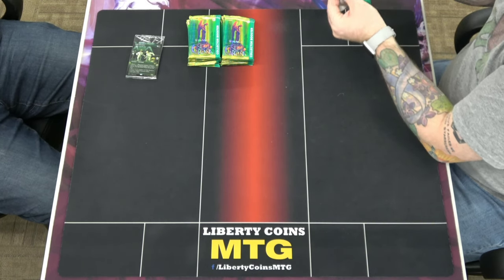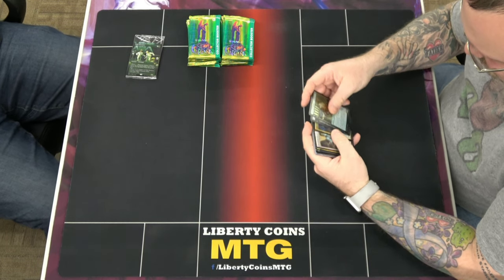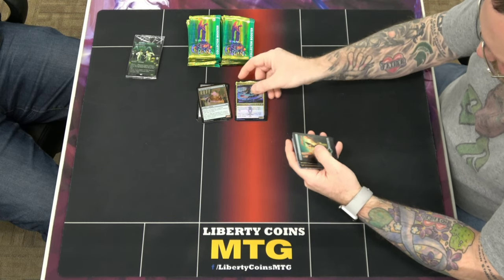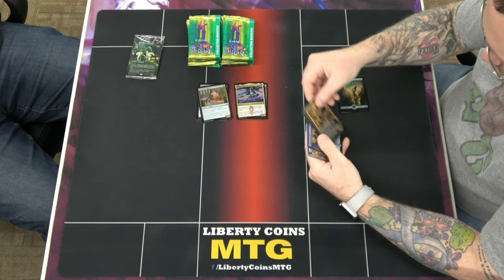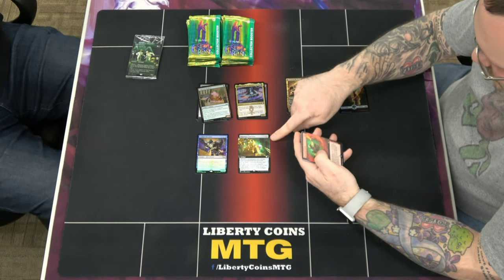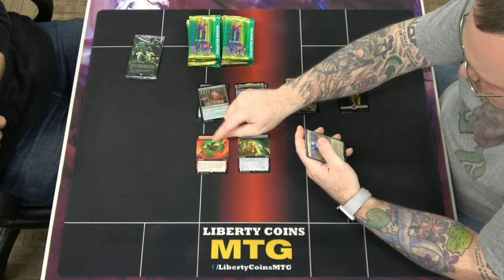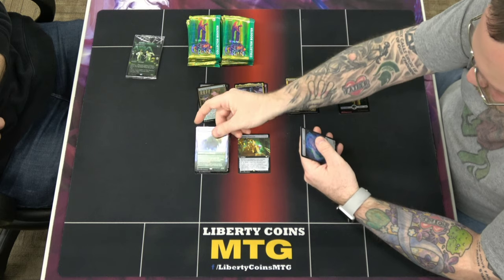These boosters are very difficult to open. Alright, so we got a Ledger Shredder. There's also Currency Converter — I think that's a commander card — and Structural Assault, Giada, and a foil.